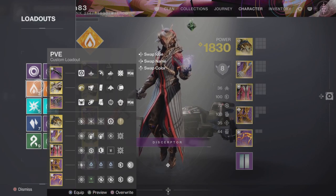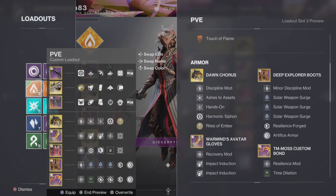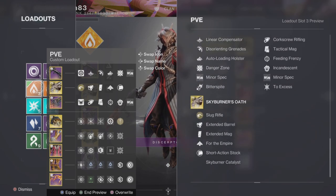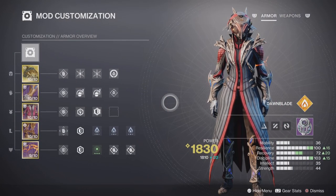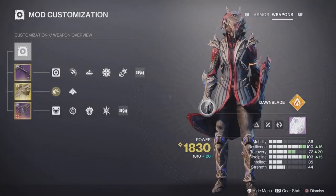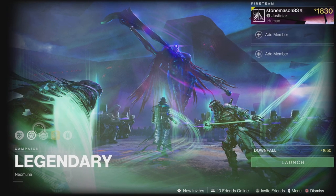We have 15 technically unique subclasses between all five elements and all three classes — there is one duplicate subclass, but I'm pairing it with a different exotic. For this run I'm on Dawn Blade using Dawn Chorus, an exotic I've been having a lot of fun with in all kinds of content.